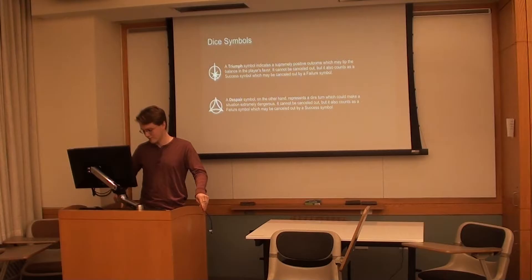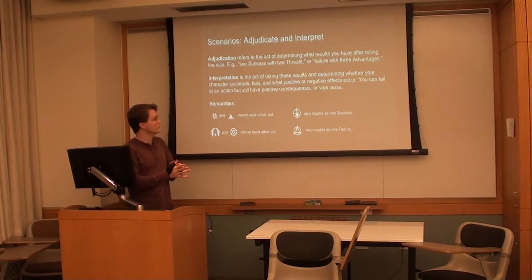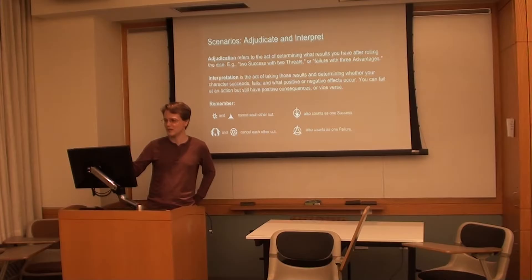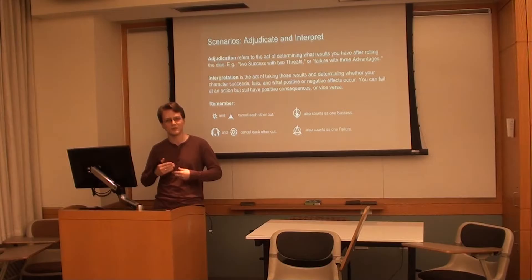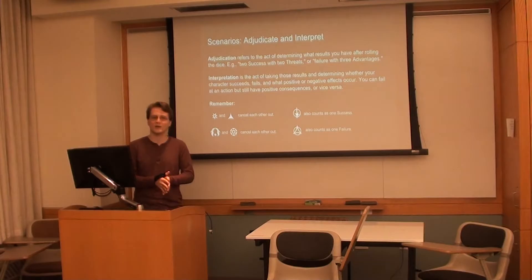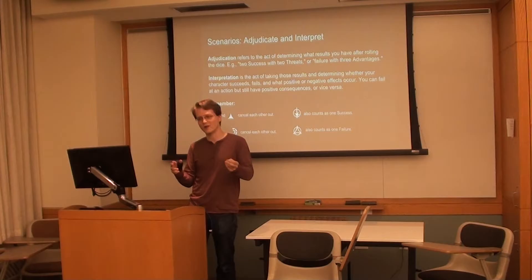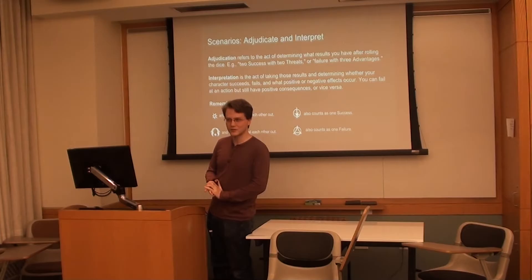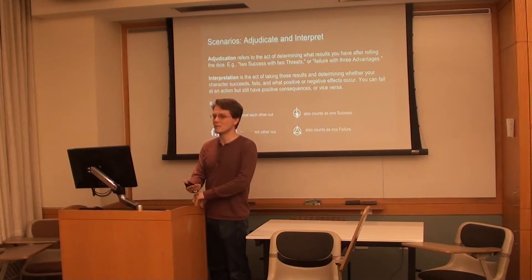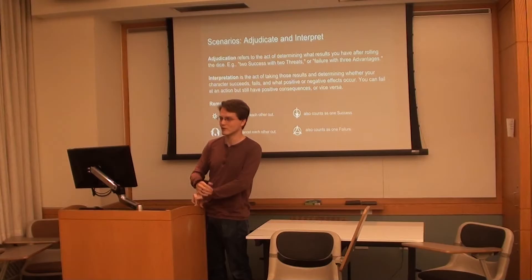Don't worry too much about remembering all this because here's a helpful guide for the exercise. Our two key vocabulary points: adjudication is simply what did you roll — do you have more successes than failures, more threats than advantages? Interpretation is a creative act — you're going to use your dice roll to figure out how the story moves forward. Open those little pieces of paper, pair off so you can be a resource to each other. Each of you has a scenario — read it, roll the dice, and think of a creative way the story might move forward.